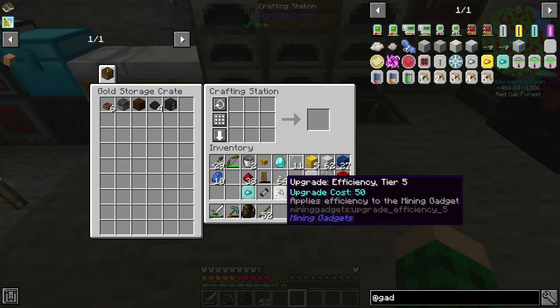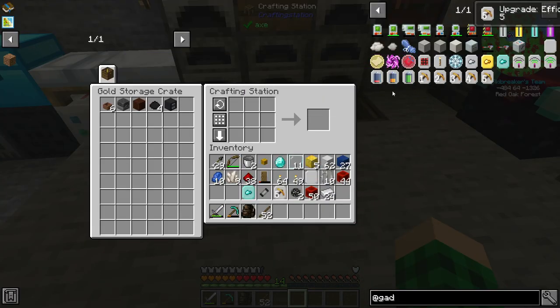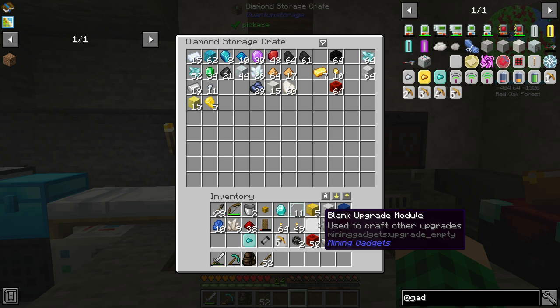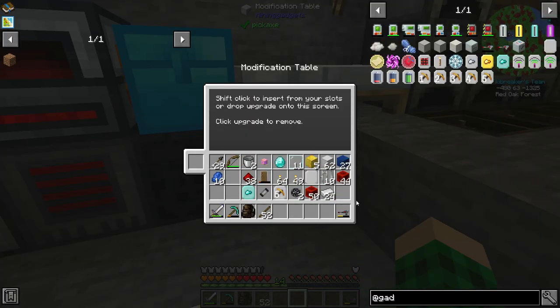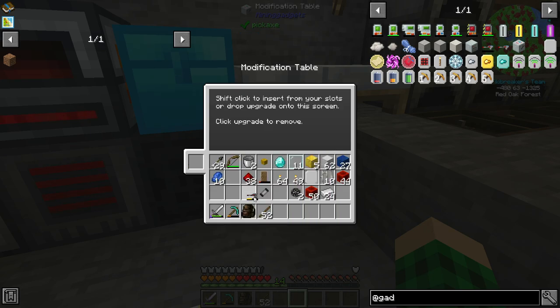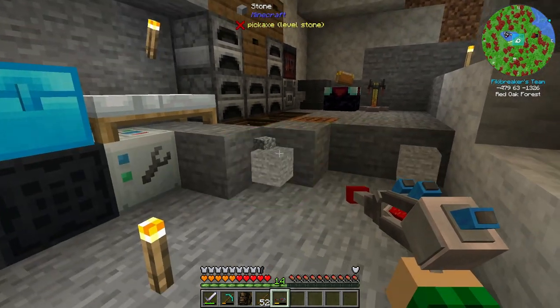This is going to use up a whole bunch of power. I have eight quartz — we're going to sacrifice it, but that just increases the battery. We don't really need it right now, so we'll wait it out. Okay, so it's charged a little bit. We toss it in here and now it has fortune three and efficiency five, with a 350 RF per block cost. But it is super quick and it does work.